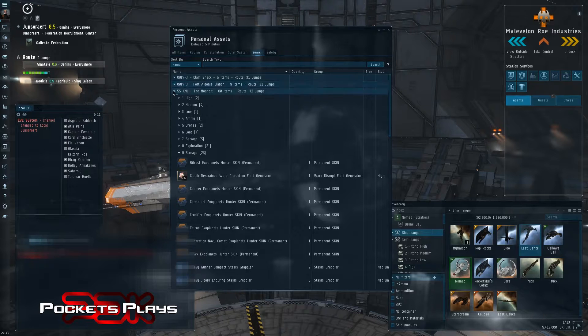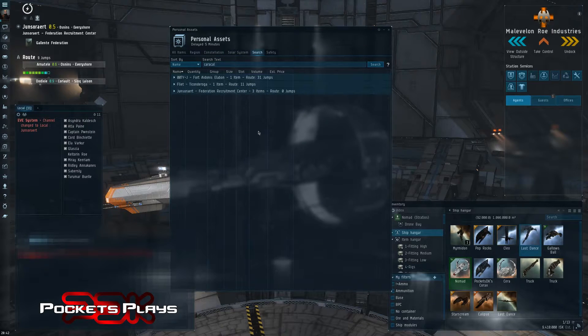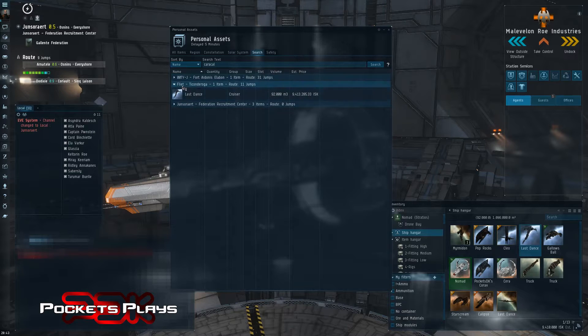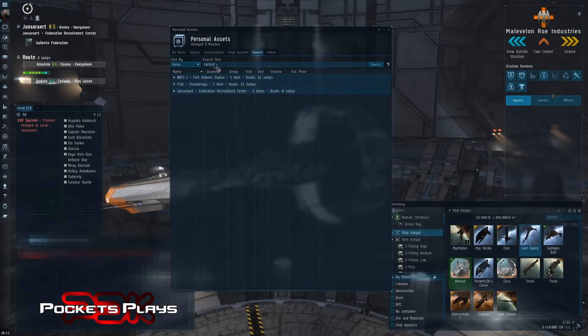So we have our search option. You can see here there's all my stuff — I can just go in here and type 'Caracal', hit Search. Hey look — there's the one we know. It looks like I have another Caracal with the same name in Fliat, and another one with a different name in Udi. So there's how you can narrow things down.